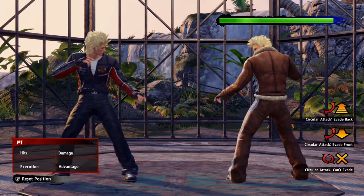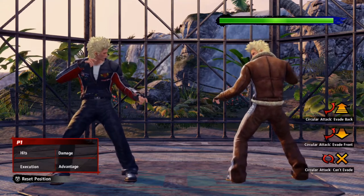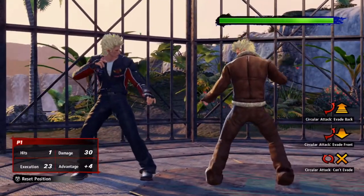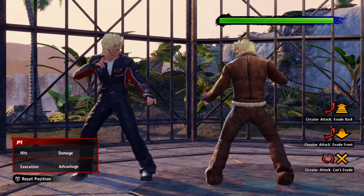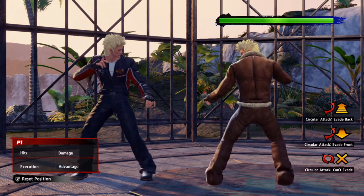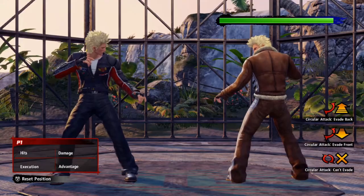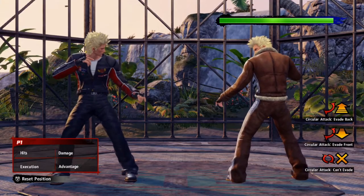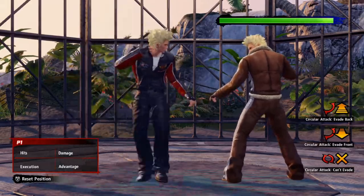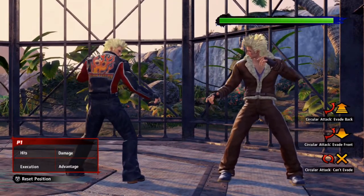Going into the play style of Jackie Bryant, there are two things you're mainly going to try and accomplish with this character: trying to whiff punish and counter your opponents with his stance, and catching your opponent off guard with combined strings. You can use the stance to see if your opponent whiffs a move or catch them off guard. The strings are a main component — with punch-punch you can add strings like forward-punch-punch-punch to confuse opponents about when to stop blocking. You can grab them for blocking, creating big mind games with many staggers.